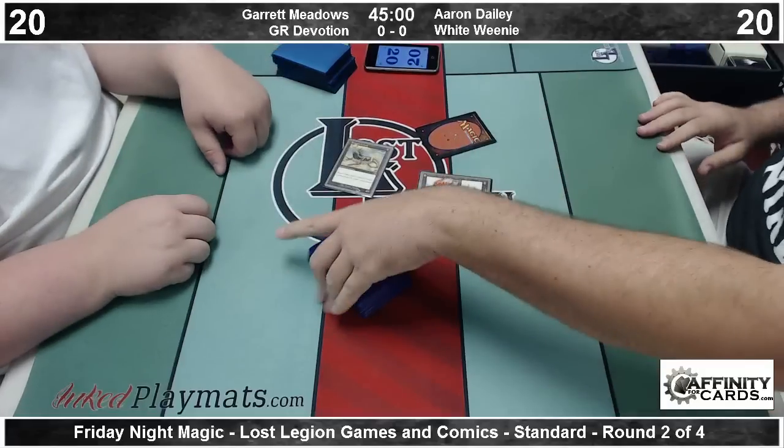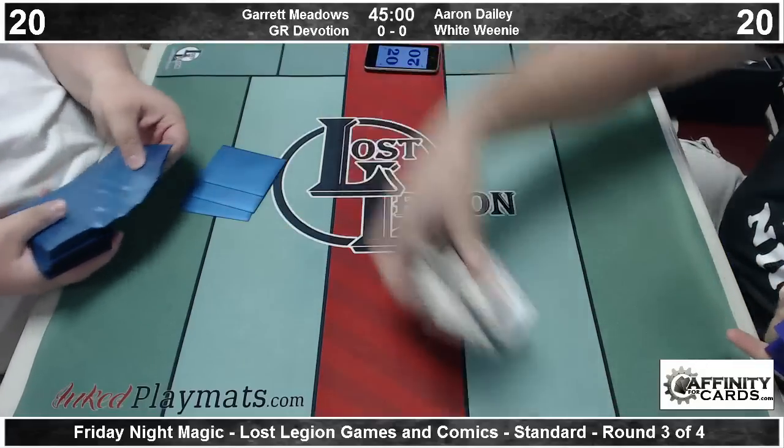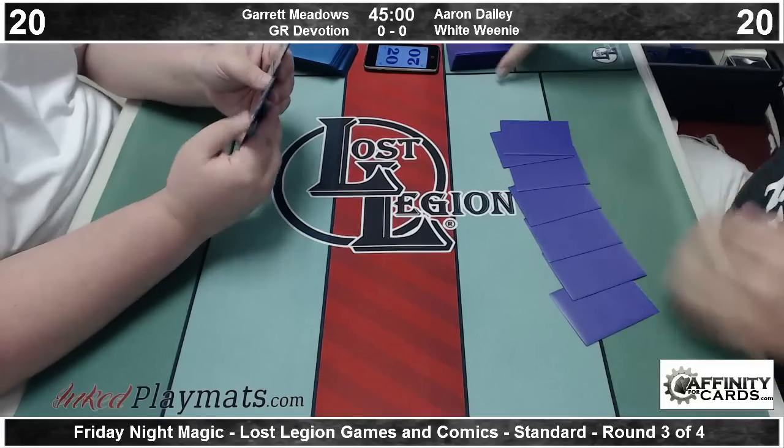And then it goes... Boom! Scissors Lizard, get work done. Garrett is 2 and 0, and Aaron is on a draw.